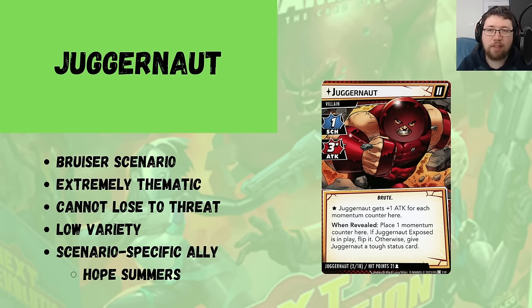The first time you fight him might feel like a 10 out of 10, but the 20th time, I just don't feel like Juggernaut has a lot new to show me. What really elevates Juggernaut is his recommended modular set, Black Tom Cassidy — really, really good. But put in an average modular set and Juggernaut feels quite a bit more average. I cannot rate Juggernaut based on the recommended modular set alone. He also introduces the Hope Summers ally who is always in play — I'll talk about her more in a moment. Still very good overall.